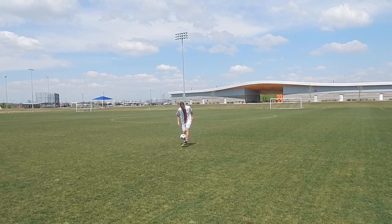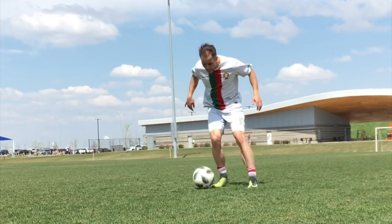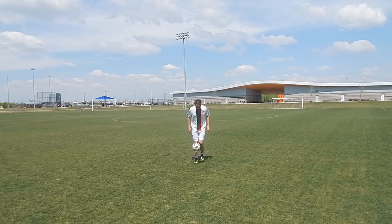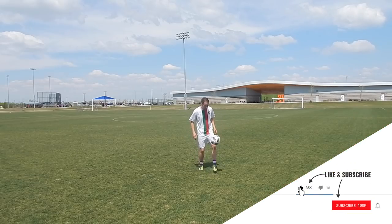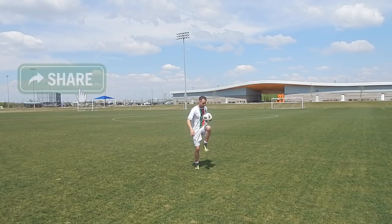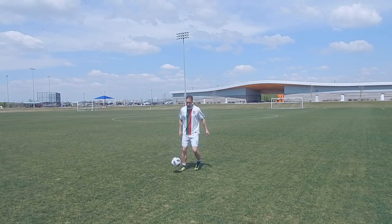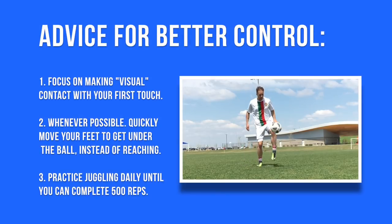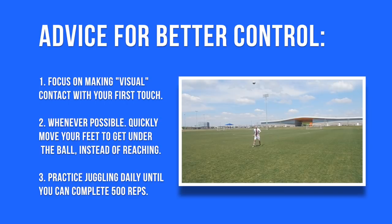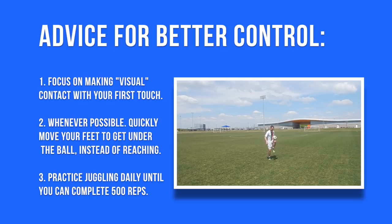Instead of lunging for passes or lunging to control balls out of the air, quickly move your feet, get there, and focus on a good first touch. Your current skill level is the direct result of the amount and quality of practice you've put in. So if you want to improve your ball control, juggle every single day. If you can't hit 500 consecutive juggles, juggle every day until it becomes a reality. Once comfortable, start working on other ball control techniques using all different parts of your feet and body. To recap: number one, make visual eye contact with the ball to your foot. Number two, quickly move your feet instead of lunging. Number three, practice juggling daily — 500 consecutive juggles is your goal.